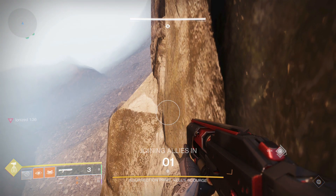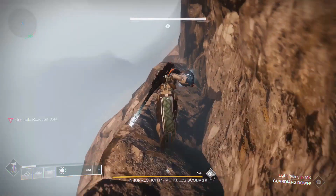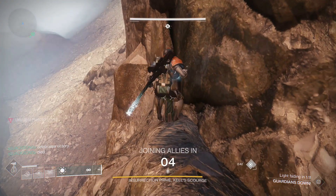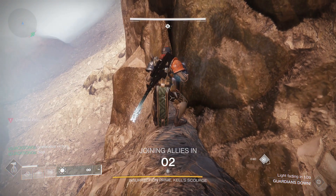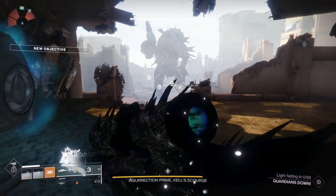Shoutout to Glad who used it to complete this encounter with only two people — I'll link that in the description. He says there are a few spots around the map that can trigger joining allies. The two main ones are at spawn and at the top right of the map. By joining allies, you lose the debuff and any relic you are holding, very similar to dying.